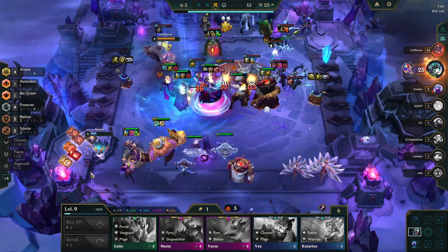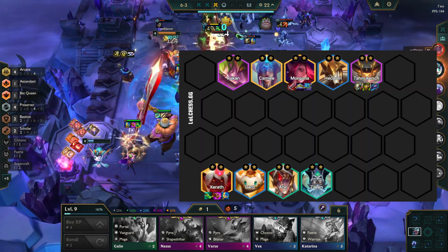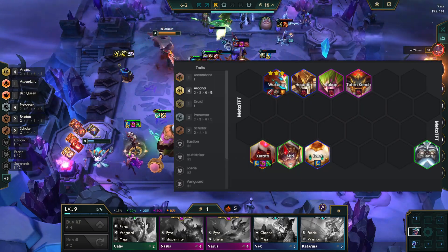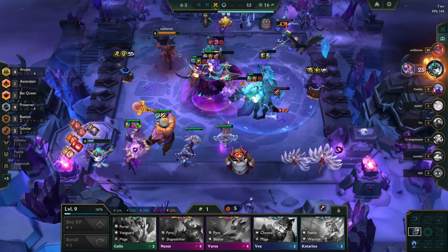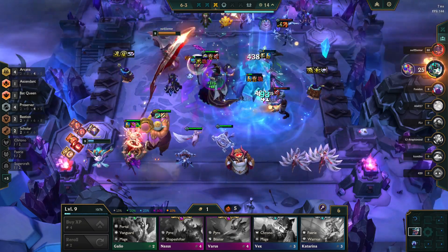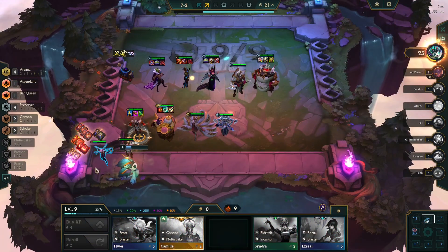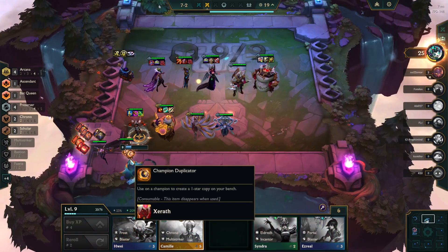For the comp, I have a level 9 one with multiple legendary units, and a level 8 one with Wukong as a 3-star carry. But remember to look out for things like a champion duplicator at the game start. Build your own mage tower, ascend with a high arcana to immortality.